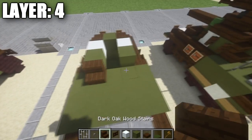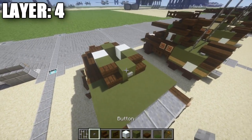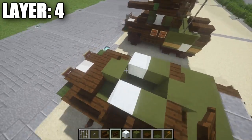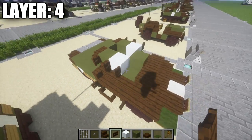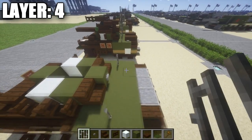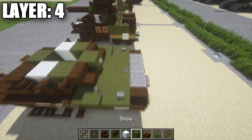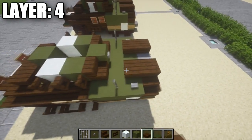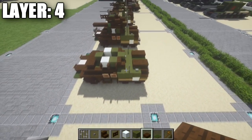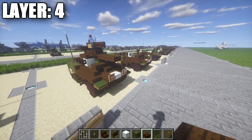On the back, place down 2 dark oak wood stairs and then a green stained clay block in the middle between the stairs. Then take a button and place it on the side of this green stained clay block. Also take some dark oak wood fence gates and place down 2 on the sides, opening them up like so. For the back section, take iron bars and place down one on your side, then a stone button, and then dark oak wood half slabs — place down 1 and 2, then 1 and 2 on the other side. In between the dark oak wood half slabs, place down 2 green carpets just like that. That's it for your fourth layer.